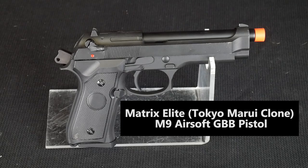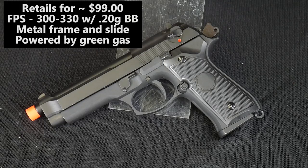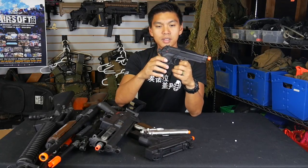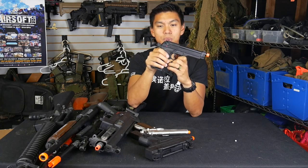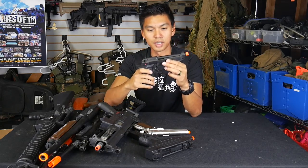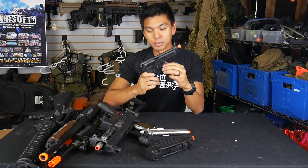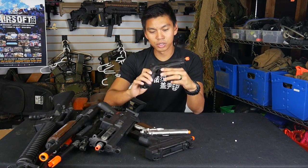This handgun is the Matrix M9 Tokyo Marui clone. This gun costs around $99 on evike.com. It is green gas powered and shoots between 300 and 330 feet per second. One thing I noticed about this M9, unlike other M9s, is the decocker does not work — on a real M9 the hammer would decock, but not so much on this gun. I honestly don't remember if I actually used this gun during the game, but the fact that it still fires after all that abuse and laying in the dirt says a lot.